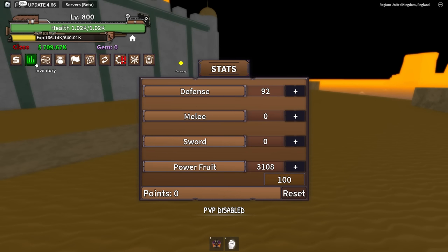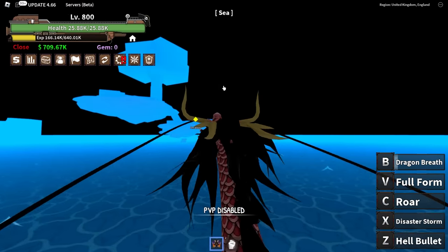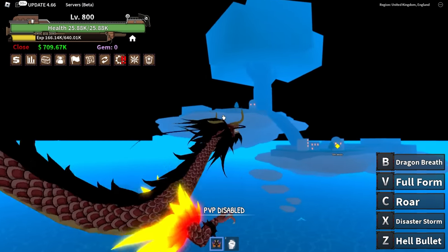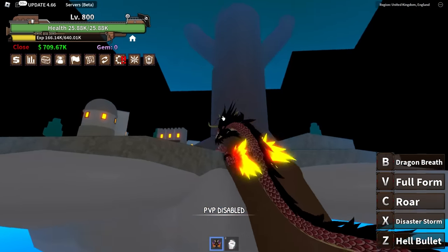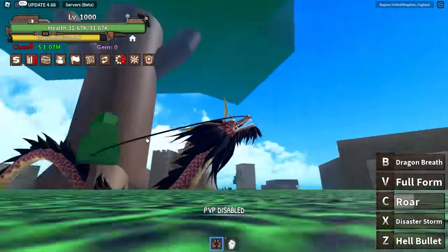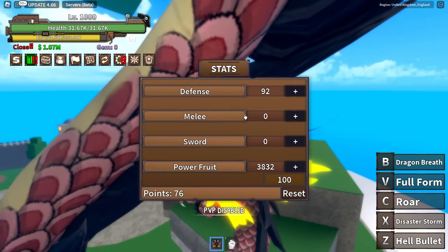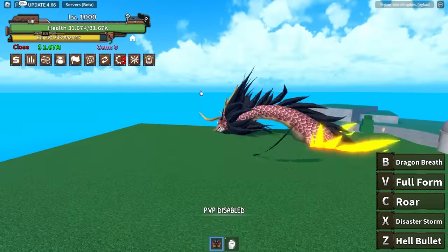Level 800 guys — look at my stats, they're so high right now! I do so much damage and I'm doing this extremely quickly. Moving on to Sky Pier — it's basically one boss and one NPC fight. Two quests here, not gonna be too hard. We finally managed to hit level 1000 — a fourth of the way to max level!